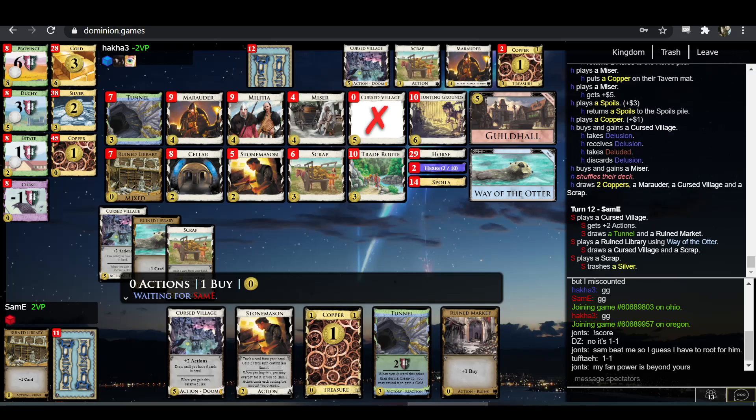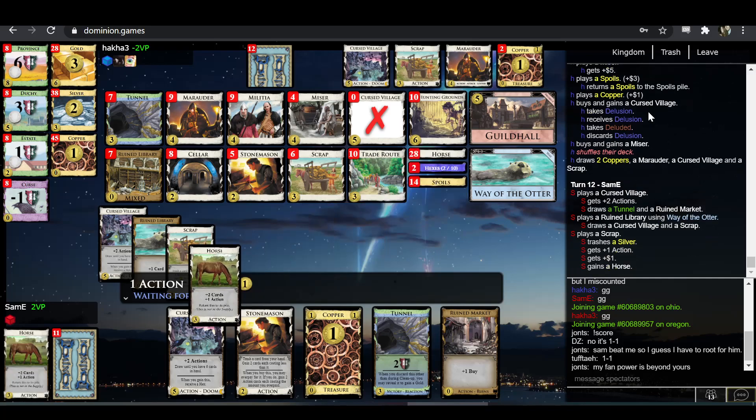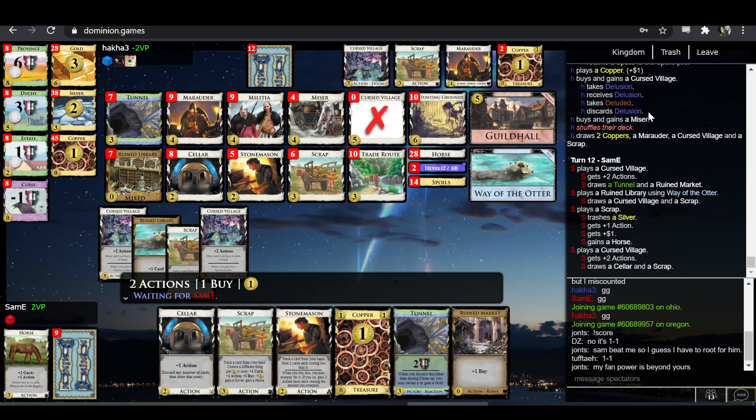Sam-E, I would assume, is trashing the Silver here — yep. Obviously you'd rather be trashing a Ruined Market, but you can't do that and still play Cursed Village. So action, horse, and coin — that seems totally fine.